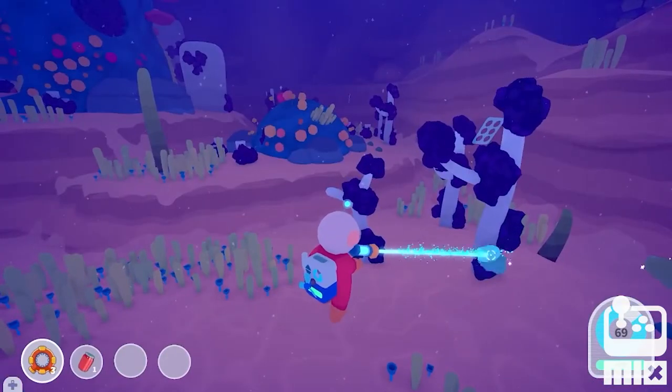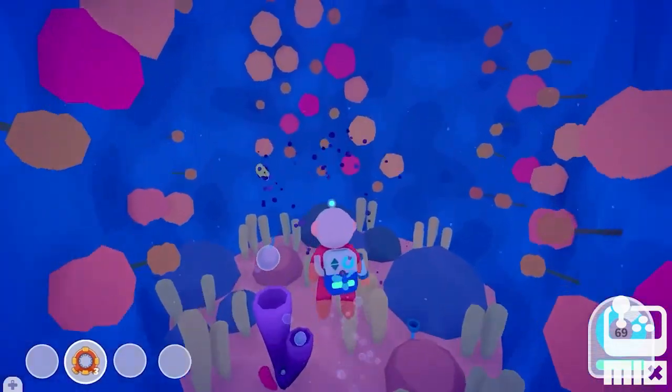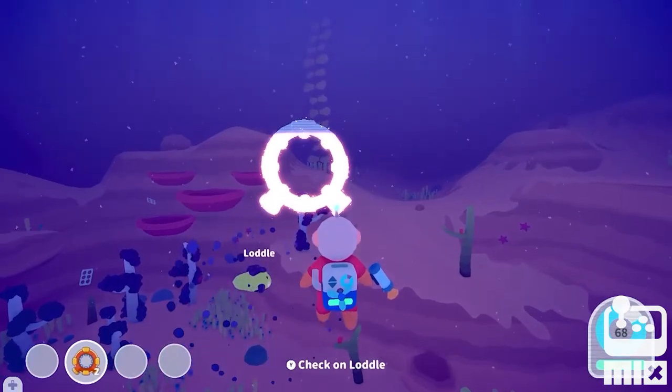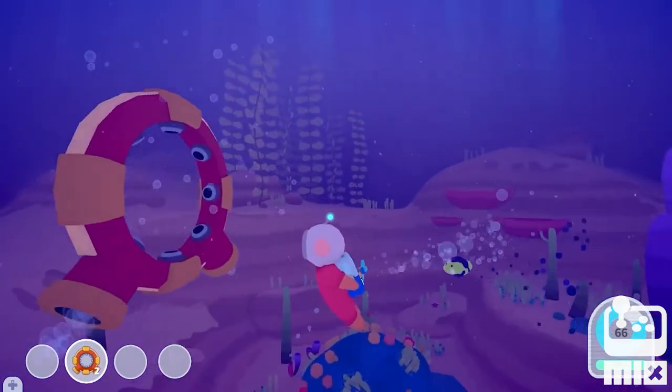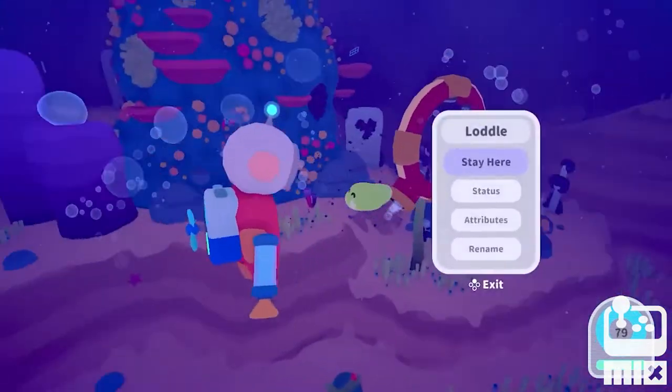While you're busy cleaning up pollution and trash from areas, like here in Ripple Reef, you'll stumble across a Lodl who's covered in gunk. But we can't clean them ourselves without hurting them. We have to lead them through a deployable recharge ring, which will wash all the goop off them. They're much happier now.